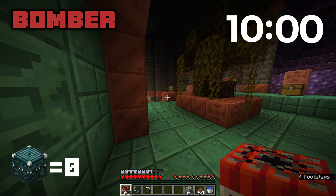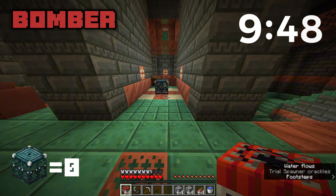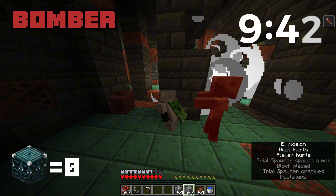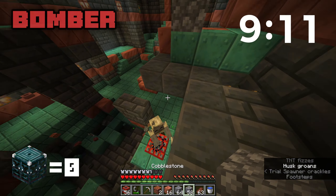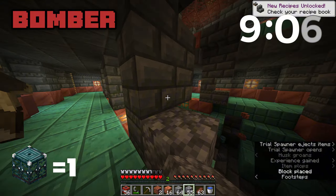In a not-so-shocking turn of events, the warrior kit takes the lead after a monster 17 points! But there's one more kit to go — and it's easily the most fun of them all: the bomber kit, which comes with iron armor and a whole lot of TNT. Bomber kit versus trial chambers in three, two, one, go!